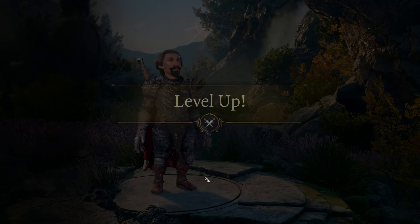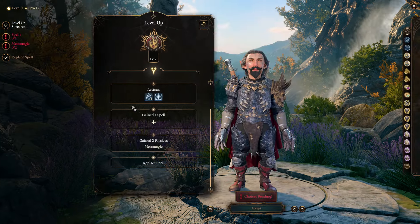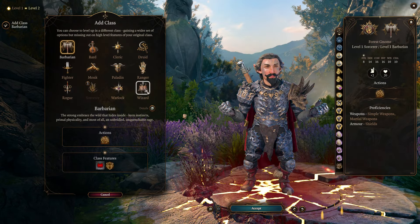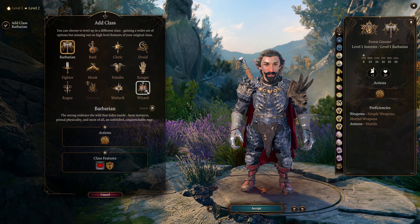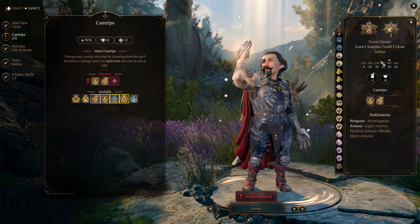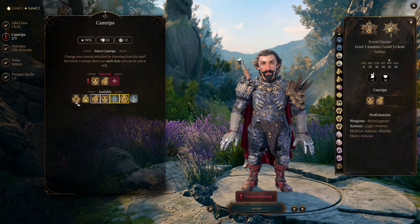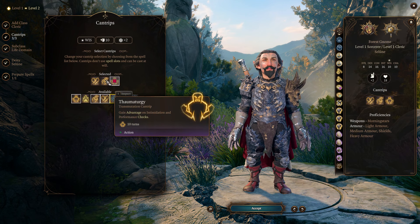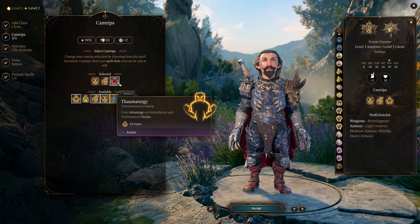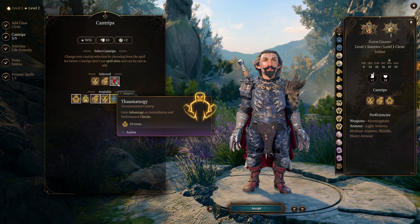Moving on to level 2. The game says Sorcerer level 2 — we're not doing that. We are only taking one level in Sorcerer, so we're going to click Add Class. Most of the build is Wizard, but at level 2, we are going to start taking Cleric. Cantrips again — we are not going to be using Wisdom, we're going to be using Intelligence, so pick Cantrips that don't use your spellcasting modifier. I'm going to go with Resistance, Guidance, and Thaumaturgy — they all just buff stuff.